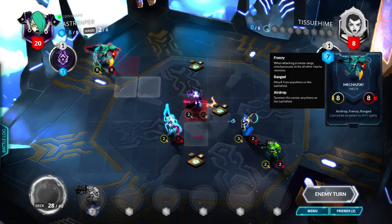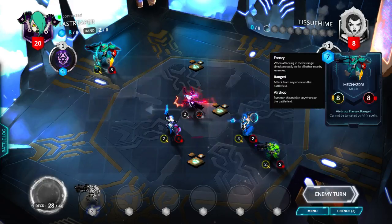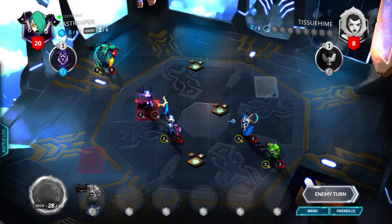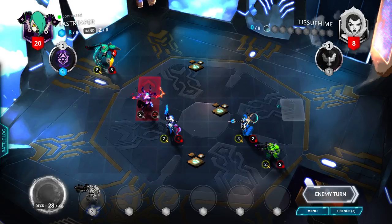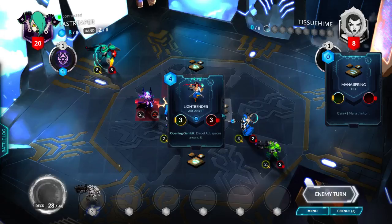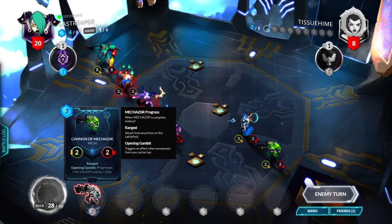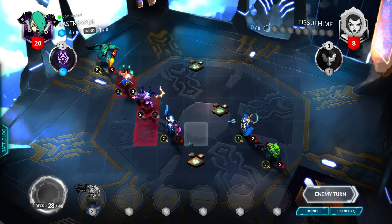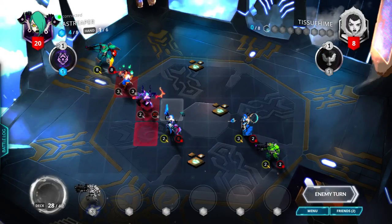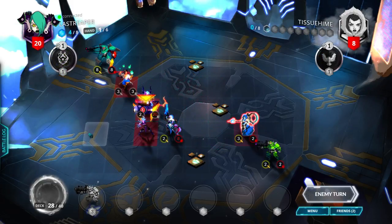So next turn, assuming he doesn't kill me with the two cards in hand, we can do 8, 9, 10, 11, 12, 13, 14 damage. What two cards does he have? A Light Bender — so I'm fine with that, it's still an 8/8. However, it's now targetable, which is one of the flaws of this deck, but I wasn't hoping to last this long. Another Shadow Sister — that's his second Shadow Sister.